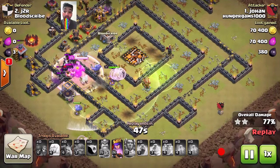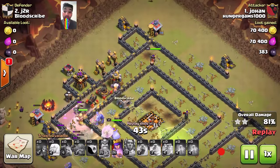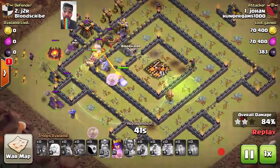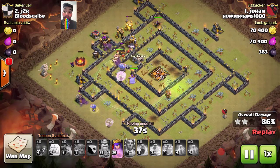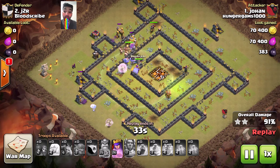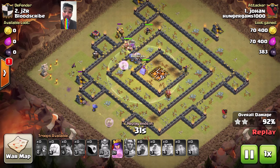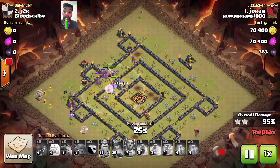The Bowlers are moving forward, and he also has a Golem. On the upper side, the Queen is clearing the base, and the Bowlers with the King are clearing all the defenses. Everything is cleared now. He clears everything quite nicely.